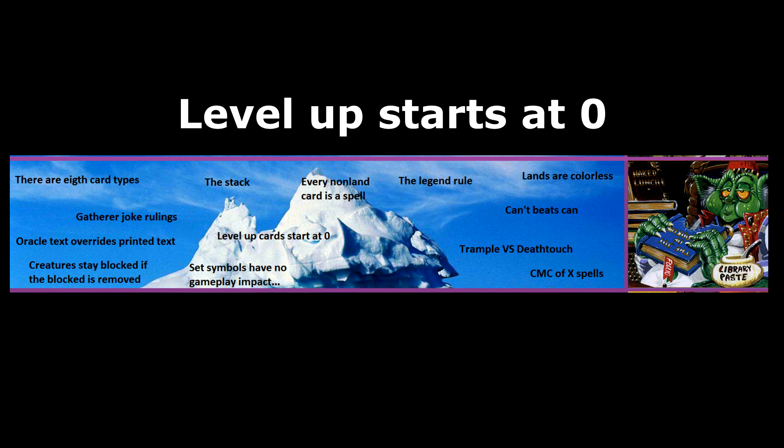Death Touch and Trample. If a creature with Trample assigns lethal damage to all the creatures blocking it, the remainder of the damage can be dealt to the defending player. With Death Touch, only 1 damage needs to be assigned to be lethal. So if a creature has both Death Touch and Trample, it only needs to deal 1 damage to each blocker, and the rest of the damage can be dealt to the defending player.